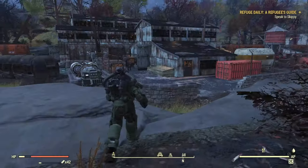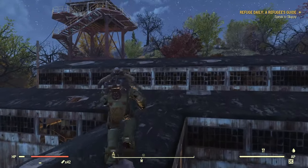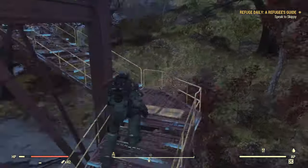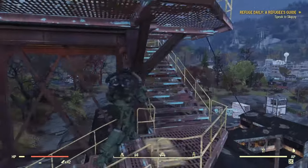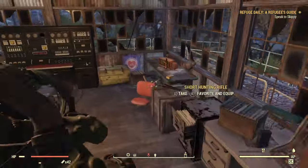Now we have the Morgantown Train Yard. This one is going to be up in that control tower up top. Make your way right around here — boom.